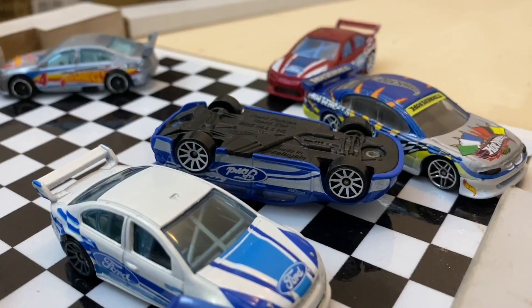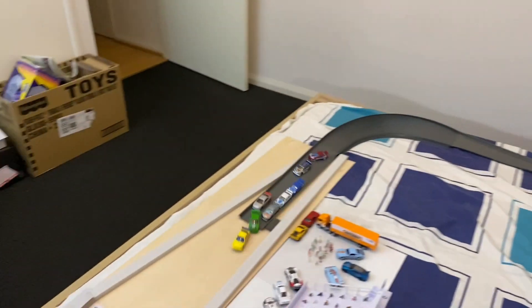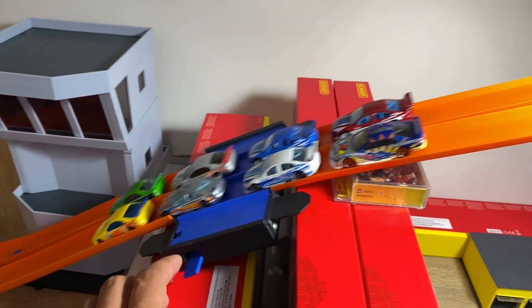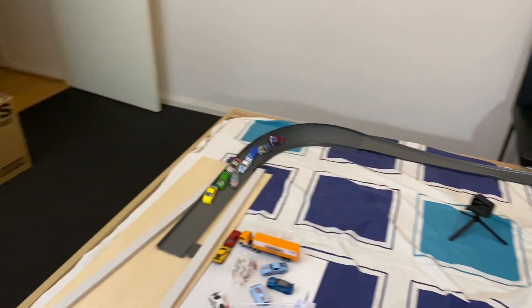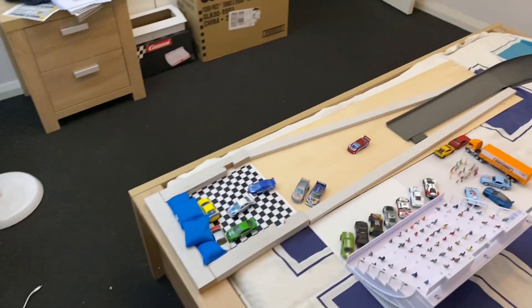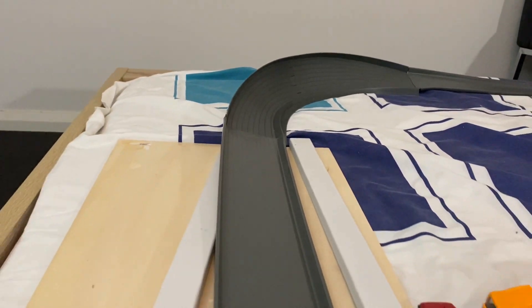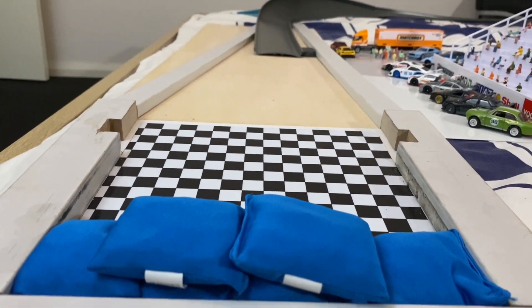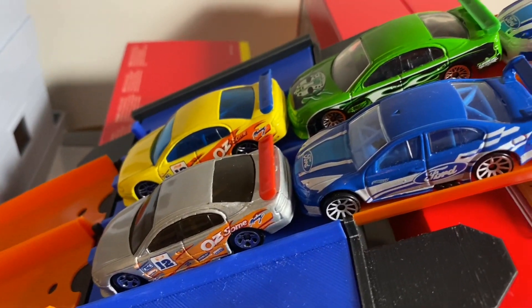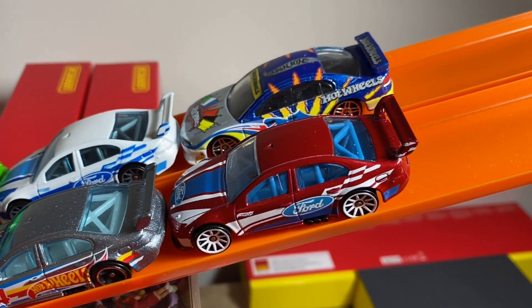Holden is dominating the top 3 positions so far and started off with a very defensive strategy from all drivers, until the final stretch where El Jeffy blocked Rotary last minute to let Key Grant pass and secure the third position. This has led to Team Ford falling behind further with no chance of catching up at all. The only saving grace is that Holden's Justin Young is not at the back — but will that be last? Time for the final lap with all eyes on Ford's performance.